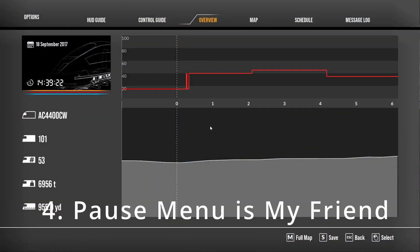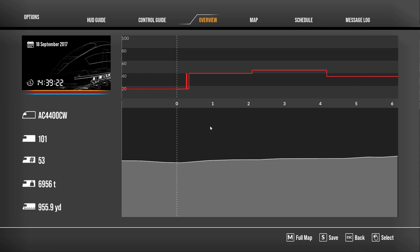Number 4: the pause menu. This could be your biggest helper. You ever been running down the track and all of a sudden out of nowhere there's a speed limit drop only 500 yards from where you're at? In Train Sim World 2020 they did not have this feature, but if you hit the Escape key it'll bring up your pause menu. You'll notice a graph up here — this is the speed limits. It goes from 20 up to 45, looks like around 40, then right back down to 20, then back up.